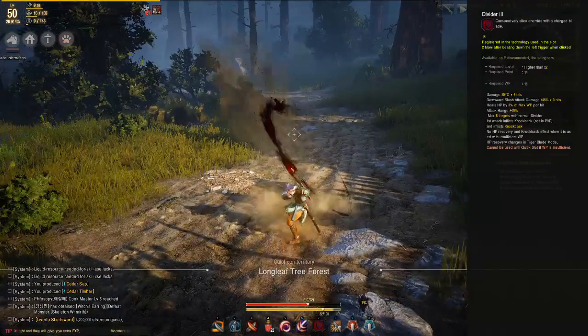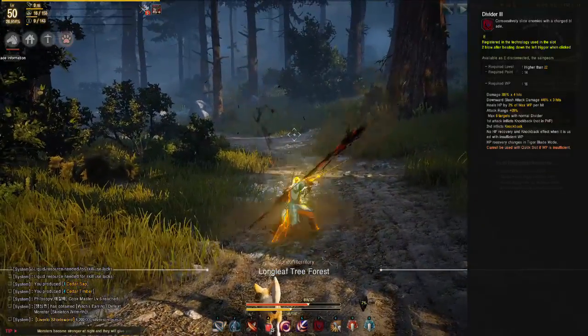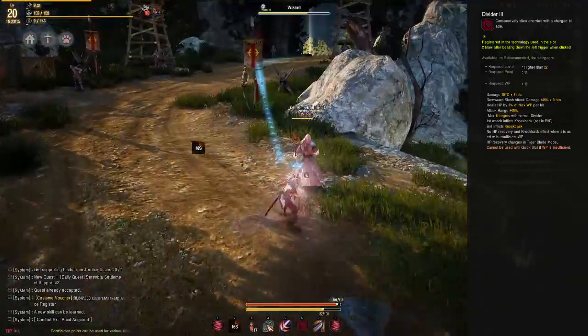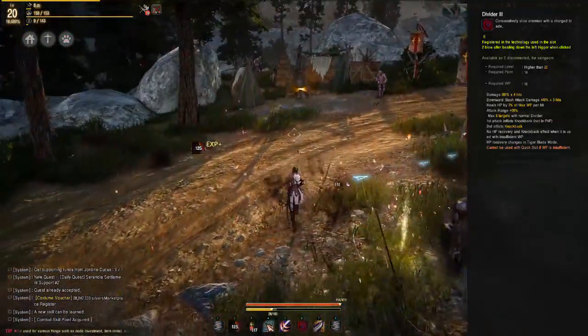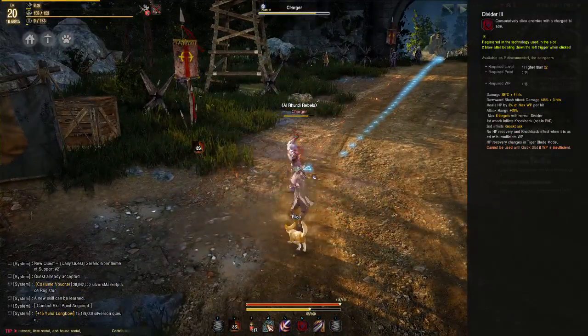Next is Divider, usable by pressing E. You slash forward multiple times while lunging ahead; the first attack knocks down in PvE and the second in PvP. The most notable part of this skill is its lifesteal, active as long as your energy is above 10%, making it a decent form of sustain for your Blader or Plum.